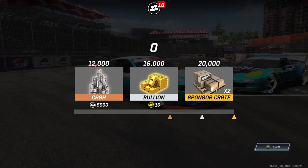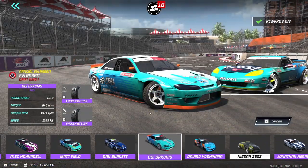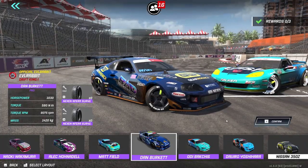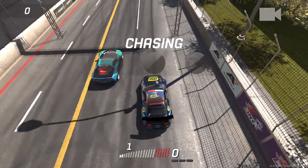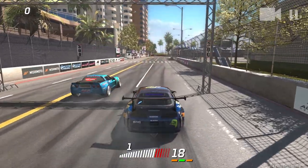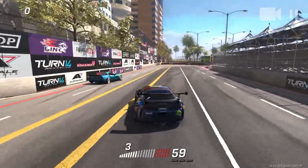We only need 20,000 for two sponsor crates, so surprisingly fairly close. We're going to pull out the Rad Dan Supra — I know we said we were going to use Zoe's car, but we're going to flip it. If we don't pass the challenge, we'll change cars each time to try and beat the challenge in some different cars.